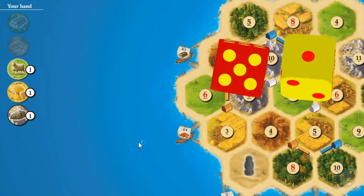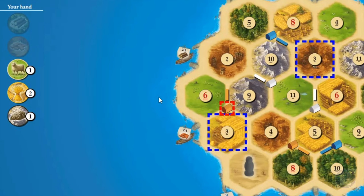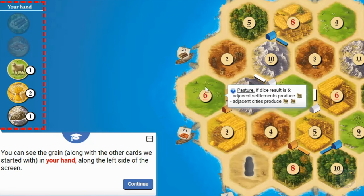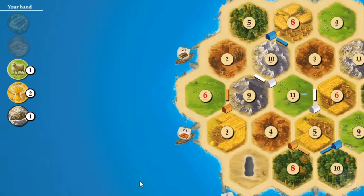We roll the dice and get a three. The tiles marked with a three generate resources, so we managed to get a grain because we had a settlement on that tile when the three was rolled. No one else was next to the brick tile, so no resource was collected by anyone else. Also worth noting — you get some starting resources based on where you place your last settlement. We placed ours next to pasture, a mountain, and a field, so we got one sheep, one ore, and one grain in hand. After the roll, we got a second grain.